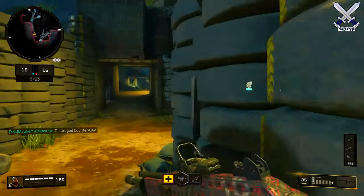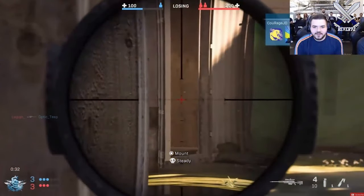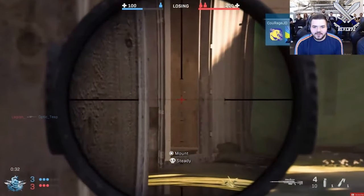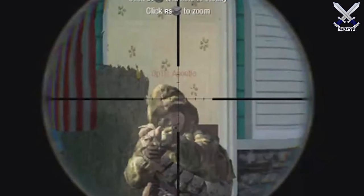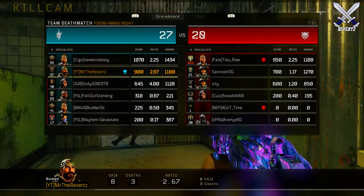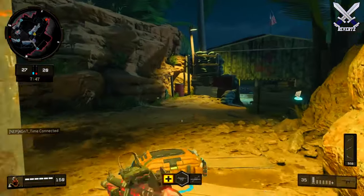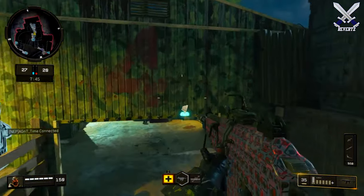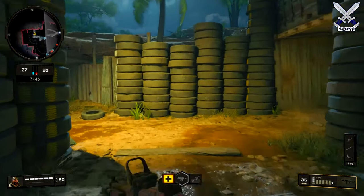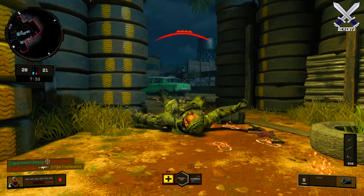Something that a few players have brought up as an issue were the peripherals when you are looking into the scope of a sniper rifle. Some people prefer the blacked-out sections of the optics, and then others actually like that you can see the surrounding areas to add more awareness and just see what's going on around you instead of basically nothing but the blacked-out sections of the scope. Over on Reddit, one of the devs explained this really well and why they made that decision.